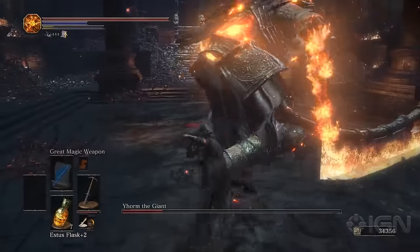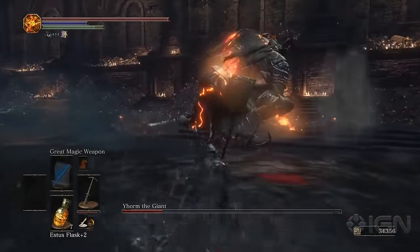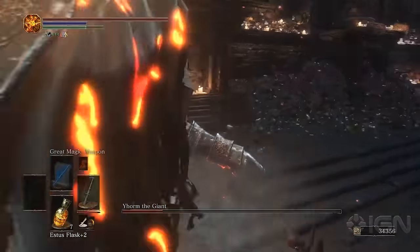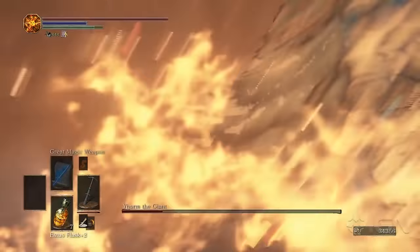You can see the easiest way to fight him is just to stay beneath his feet and behind him, as is the usual for giant creatures. He does have a few attacks that can still hit you, but they don't do as much damage. Just stay by his feet, stay behind him, charge the sword, release, and you'll have him killed very, very quickly.